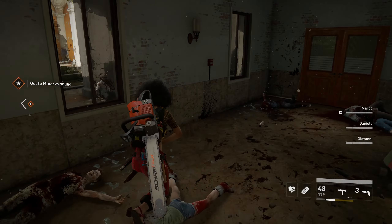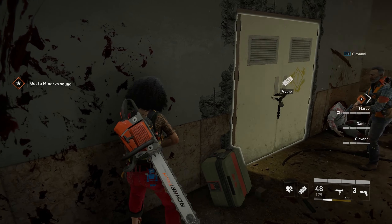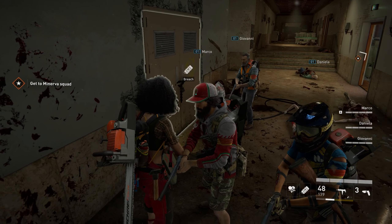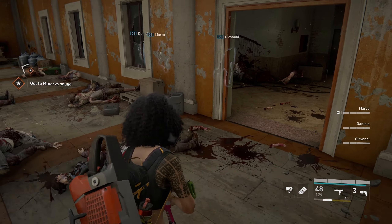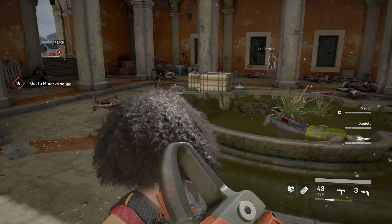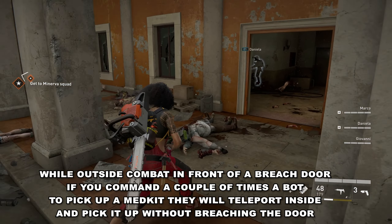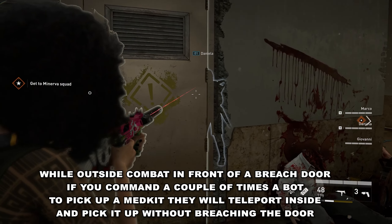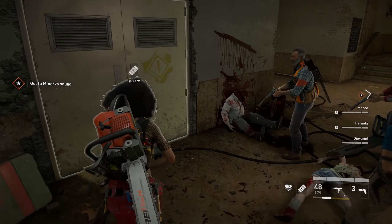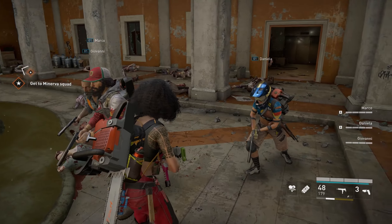Now let's demonstrate the insane part — how you can make the bots reach medkits that you normally shouldn't be able to reach. You see a bridging door: about 90% of the bridging doors I tried already have a medkit inside. If you're outside the bridging door, out of combat, press G and move a little further, one of the bots — like Daniella — will most likely stay near the door and then teleport inside at some point, pick up the medkit, and bring it back. That's a free medkit from inside a locked bridging door. You can try it twice in case there's a second medkit inside.